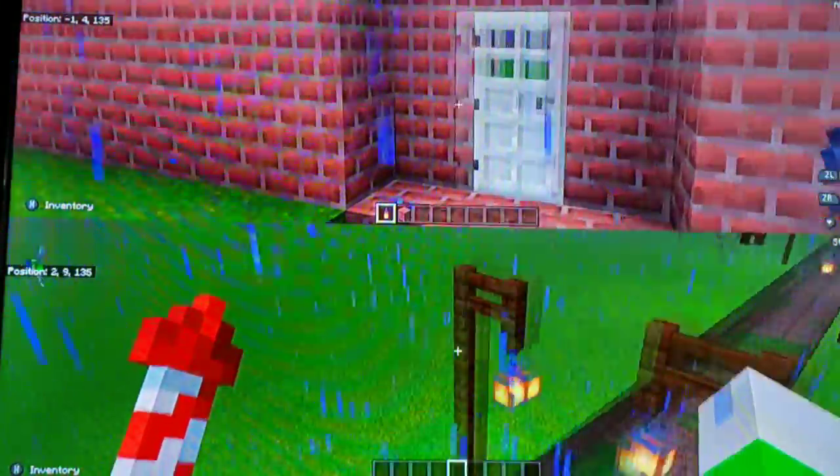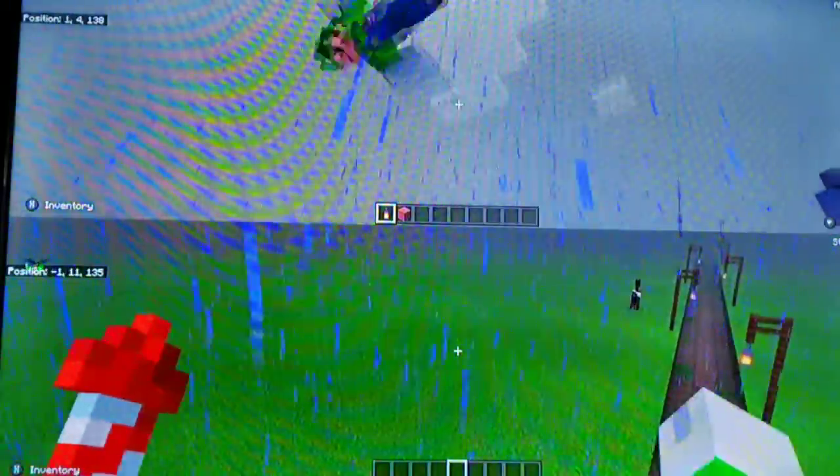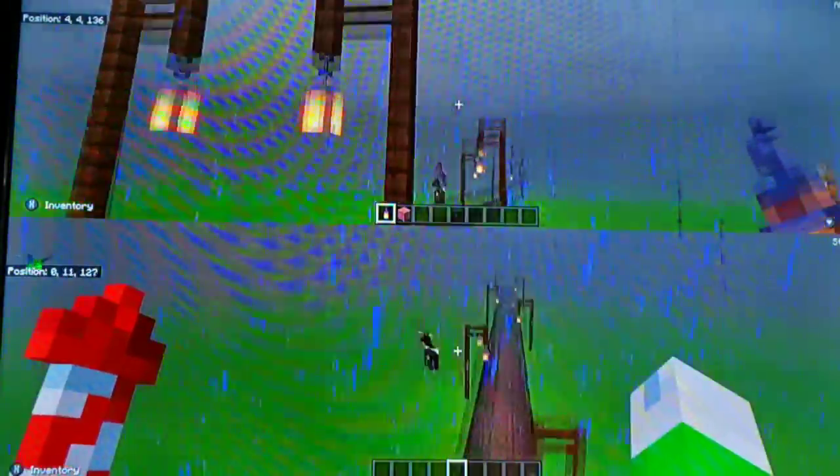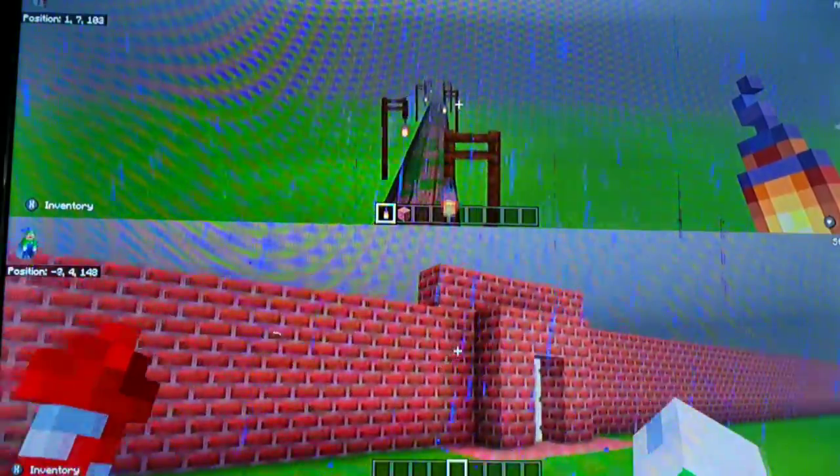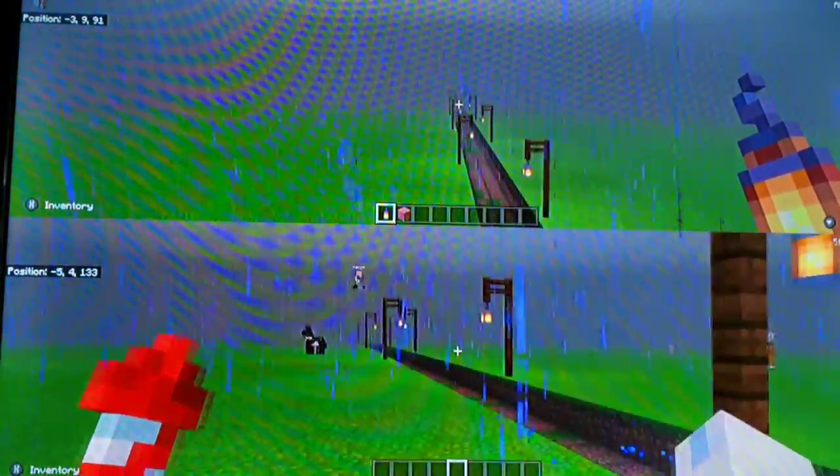Hey guys, what's going on, welcome back to another video. So here we go — we're actually in Minecraft Switch Edition. Dear god, we're basically building like a massive hub world. It's a flat world so I'm gonna show you guys a little bit of what we got going on here.